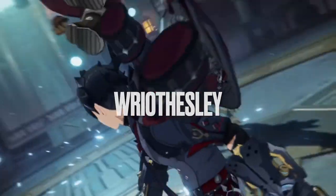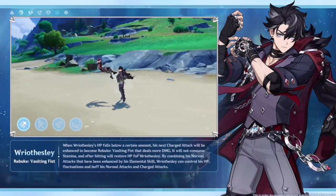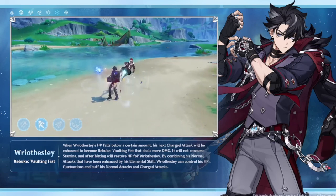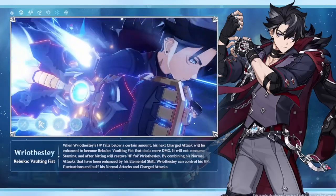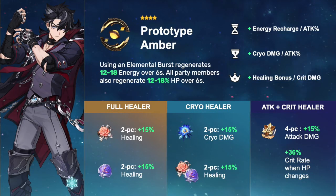Next up we have Risley, our very first cryo catalyst user, whose kit reminds me a little of Hu Tao mixed with Haizu. His gameplay looks very close combat while his skill focuses on consuming some of his own HP to deliver a more powerful blow to the enemy. This means HP regeneration is especially important for him, and since his kit already has some baked-in self-healing abilities, you could really lean into that with a full healer build using two-piece Maiden Beloved and two-piece Ocean-Hued Clam.